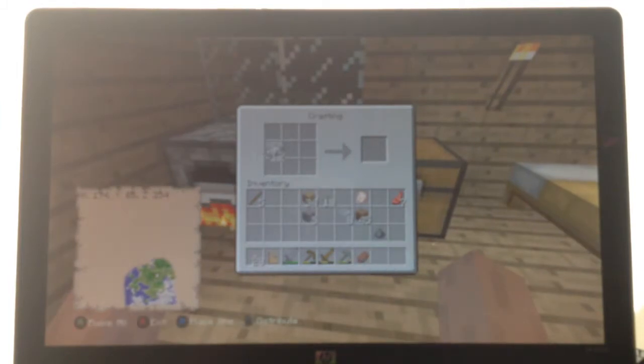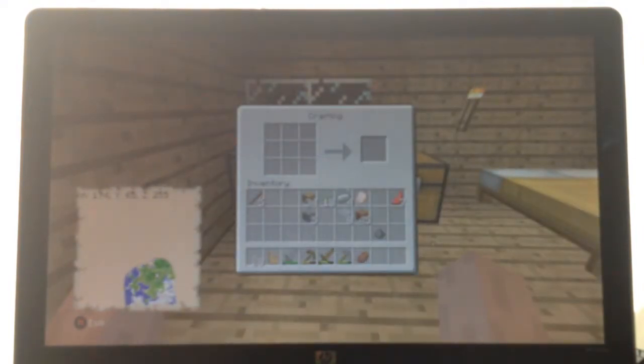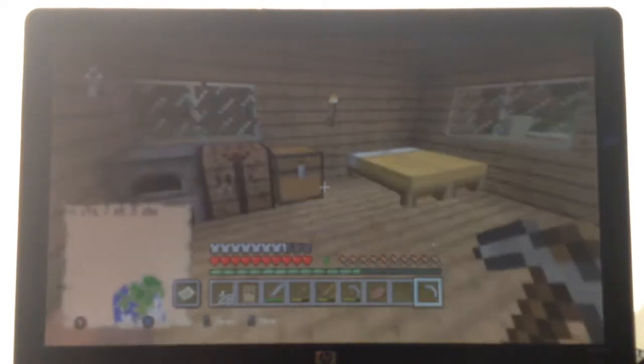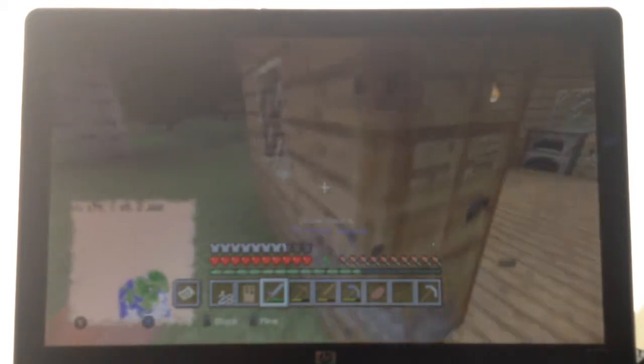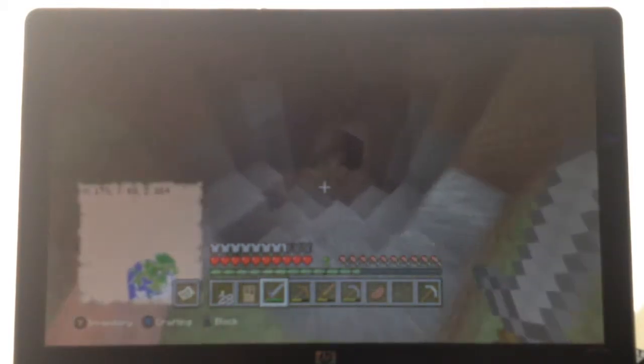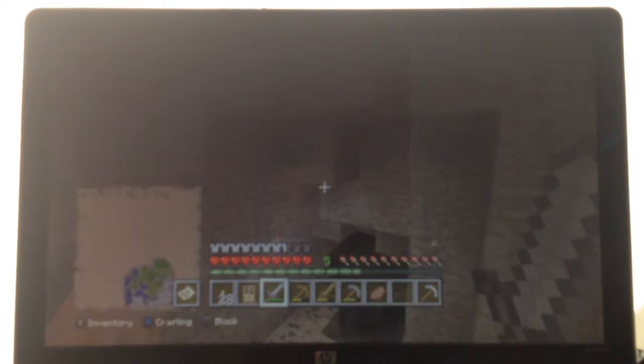Now for the chest plate. I think it goes like this. Yes! Let's go. Yes, and we've got enough to make a pickaxe. Let's go! This is going so well right now. Alright, now that I've got my armor, it's time to go into the cave system. Here we go. Are you ready, Steve? Let's go.